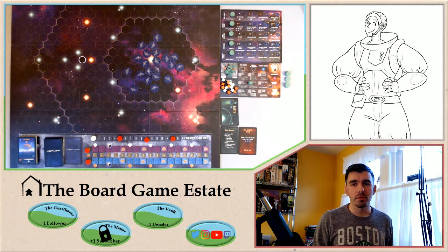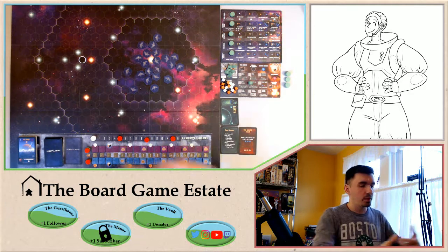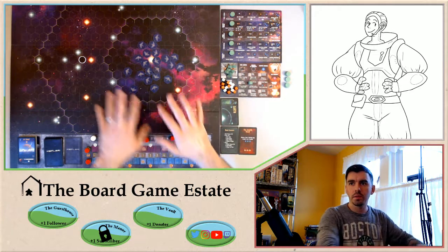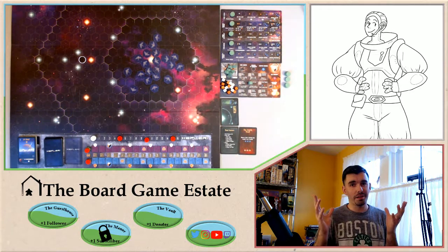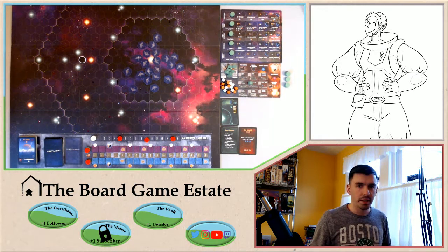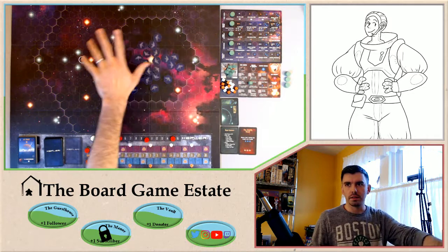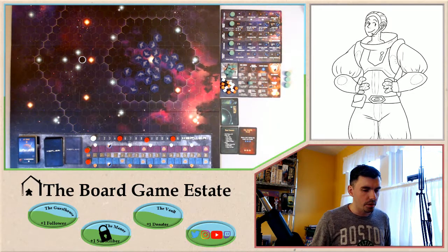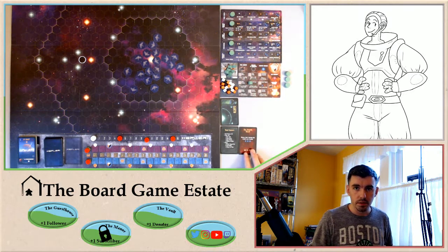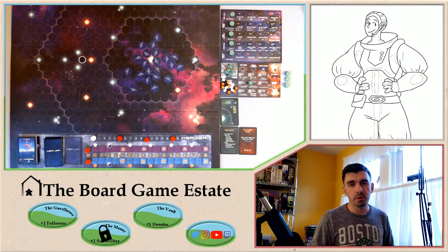Hey everybody, this is Patrick McGuire from the Board Game Estate, and today I'm going to run through a session of Kepler 3042. First thing, we have the board set up right here. You have me right down here, and right above me you have Captain McLaren — our sturdy captain who will be sailing the seas of space, going out exploring and hopefully getting enough galactic points to make it through the solo mission. I'm going to do the second campaign, first level, since most people will start with the first campaign 'Edge of the Galaxy,' so this will be a little different.